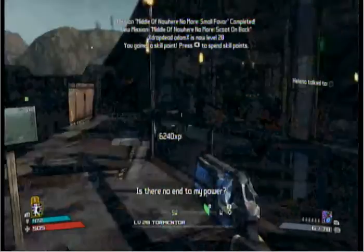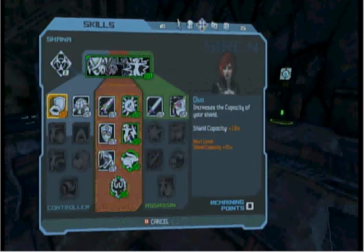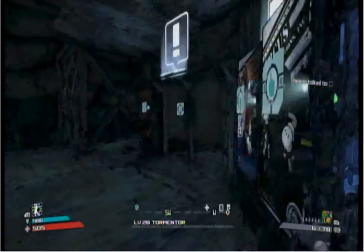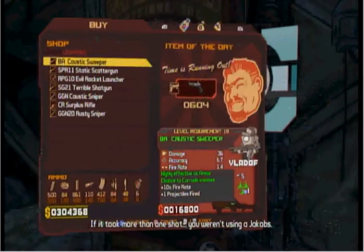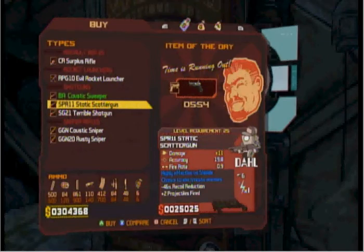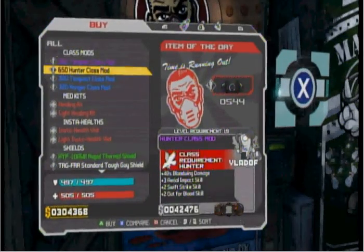So we're going to turn that in, and then we get a new quest of talking to Helena. But let's put our skill point to use. Sock and pistols — oh, I saw a rifle SMG. And now the bounty board is working, finally! We get six new quests. If it took more than one shot, you are using a Jacob's. And what if it did take more than one shot, and I was using a Jacob's? Well, you just effed up. Didn't think about that, did you? Marcus. Electroid.